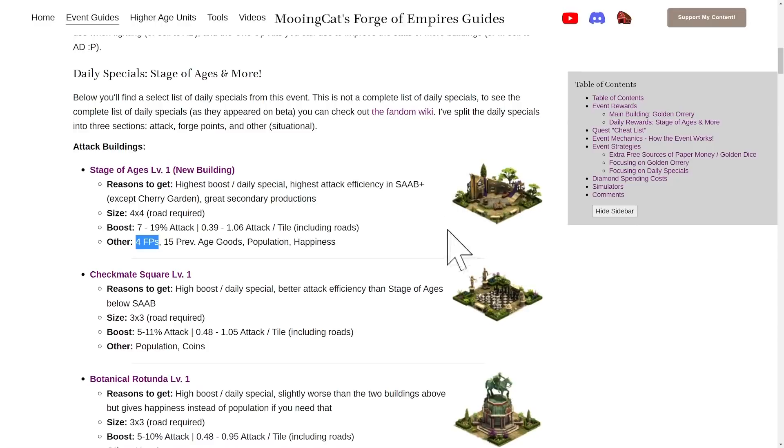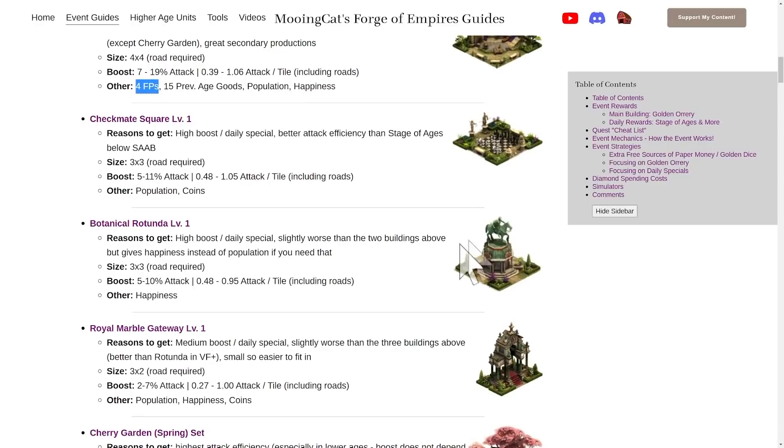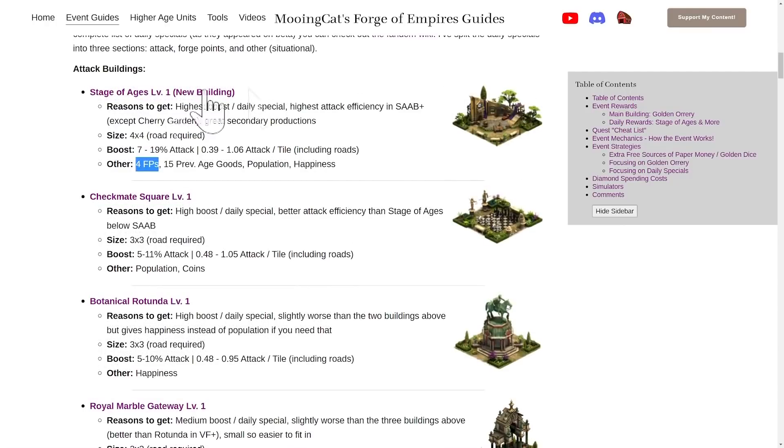Overall this is a really good building and definitely worth building. Some other options are the classic Checkmate Square, Botanical Rotunda, and Royal Marble Gateway — all very good, roughly around one attack per tile in the highest ages. But I do think for pretty much everyone the Stage of Ages will be better than all of these. Even though they have slightly higher attack efficiency in lower ages, I think the forge points more than make up for the difference.